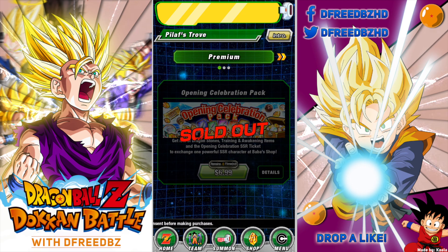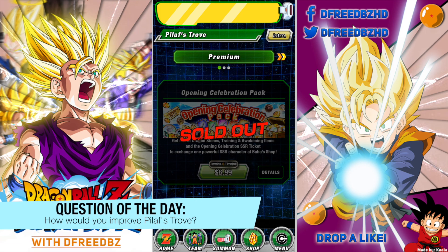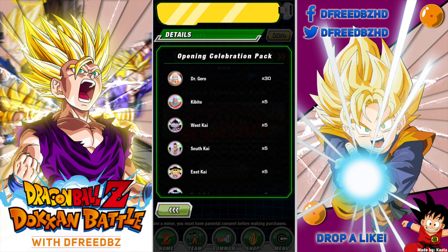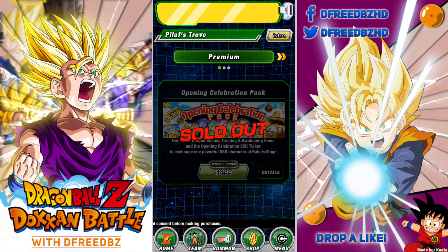So the first pack was pretty cool — premium pack, opening celebration pack. I think there was a second one that's no longer listed, but it was like 40 bucks, 30 bucks, something like that. It was still a moderately good deal because you also got summon tickets for the banner at the time — that god banner. But this starter pack did offer a SSR ticket from the Baba shop where you can get the Bojack movie Gohan and some of those other new rebirths or soon-to-be rebirth units. They gave you Dragonstones and things like that. So it was really cool value — six bucks. That's awesome.